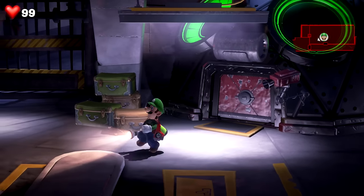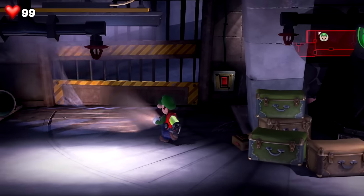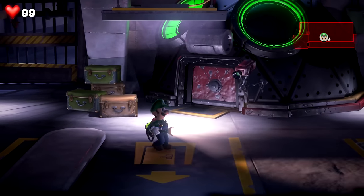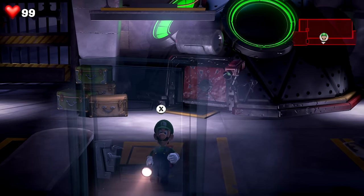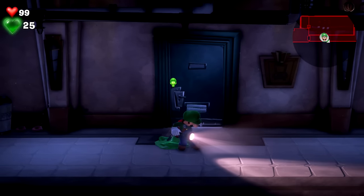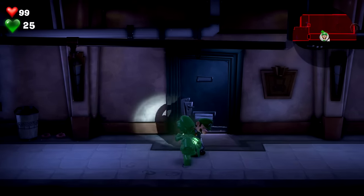Hello Zeva Heard, welcome back to Luigi's Mansion 3. Today we are going somewhere. We unlocked a couple more floors in the last episode — I think we unlocked floor three after defeating another ghost boss. We also unlocked Gooigi to help us out.